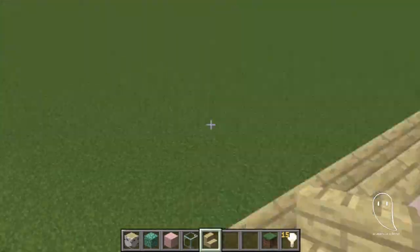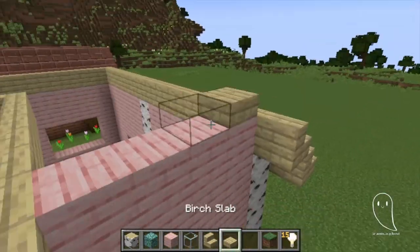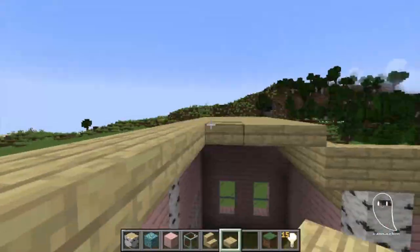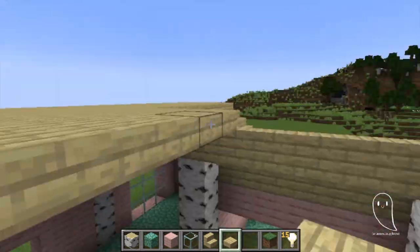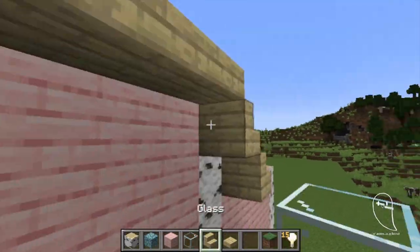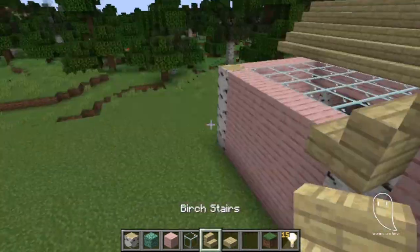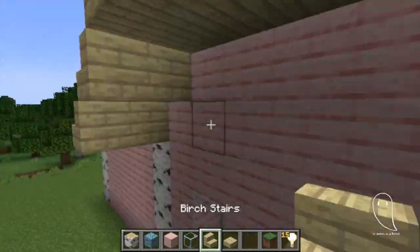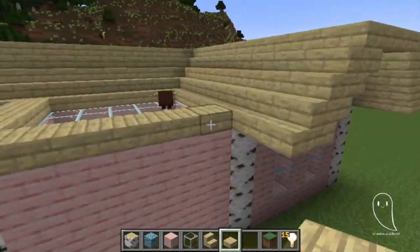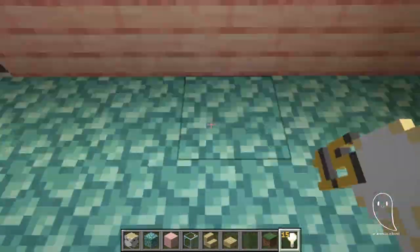There's also prismarine. I find that every time I build something with prismarine — and I think the most recent thing besides the debut section of the Taylor Swift town was probably the aquarium — it always just freaks me out a little, because it has those shifty colors. I can't get my head around it. It stays the same color for a while and then all of a sudden multiple blocks start doing fancy shifty colors.